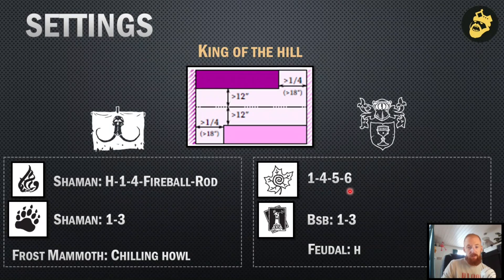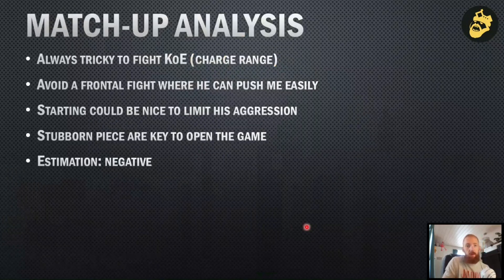My opponent picked spells one, four, five, and six from Druidism — I think those are the correct numbers from what I remember. He had Stoneskin and double Eel, then Hereditary and one and three from Druidism. What can I say about the matchup? It's always tricky to find charges for KoE because of their superior charge range. I need to avoid the frontal fight where he can push me easily, so I need to cause him problems and make him take difficult decisions — that's the way he might make mistakes. Starting could be a nice way to limit his aggression. The Stubborn pieces are key to opening the game; between the Penitent and the Fey Knight they could push me, block me, and then he counter-charges with something that causes a lot of damage. That's the key threat for me. I felt this is a negative matchup.